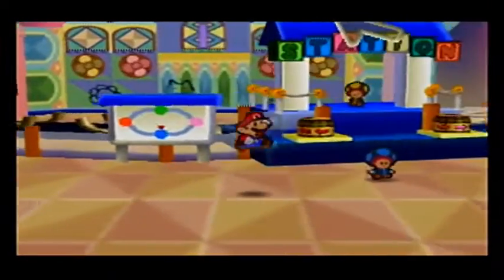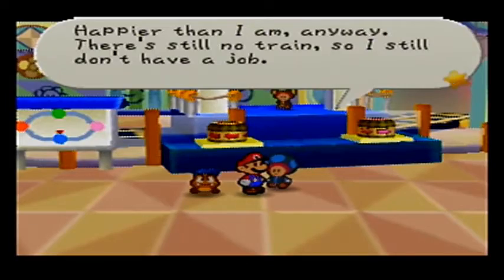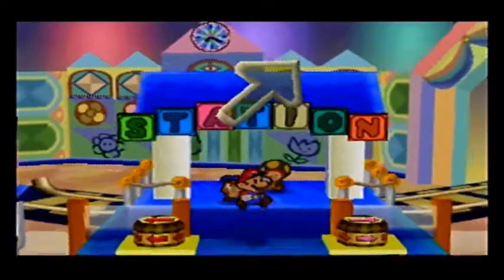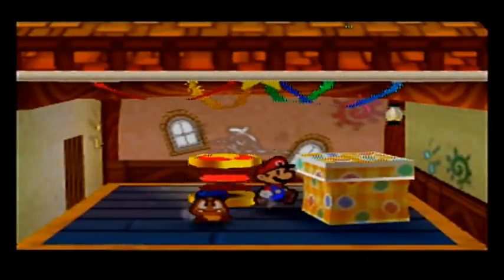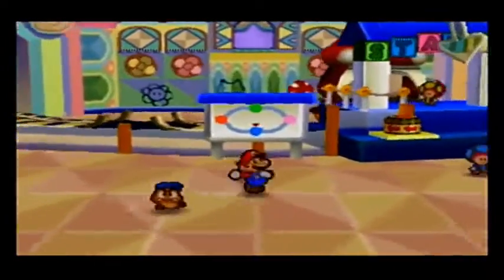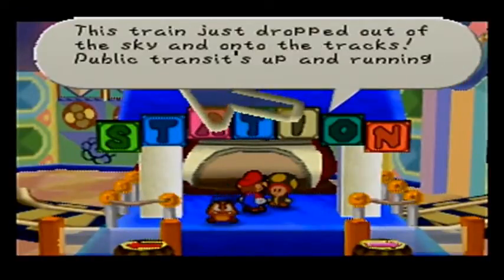Whoops, I forgot. You gave the storeroom key back to the storekeeper? He must have been super happy. There's still no train, so I guess I don't have a job. Hey dude, I've got a toy train! Look, we can't very well ride on a tiny little toy train — it'd be impossible. Put that back in its toy box. There's no train here. Here's actually a legit little puzzle — if we actually walk up to the toy box. There you go — there's your train. I guess jumping on that trampoline is what shrinks you. Yahoo! We're back in business! This train just dropped out of the sky and onto the tracks! Public transit's up and running!